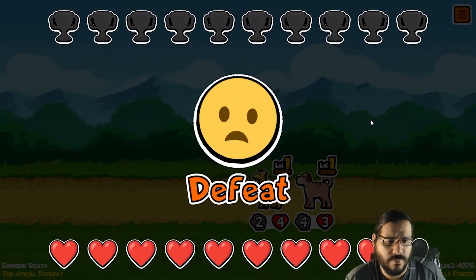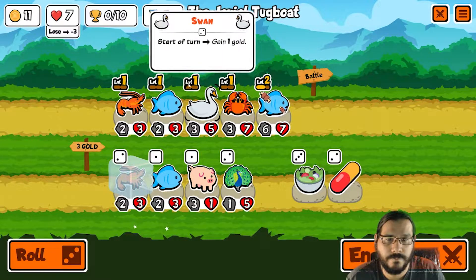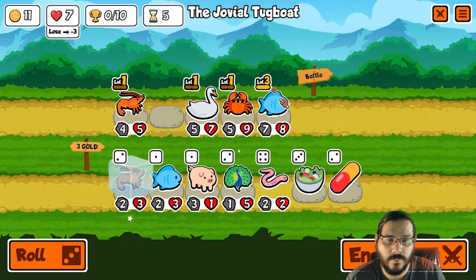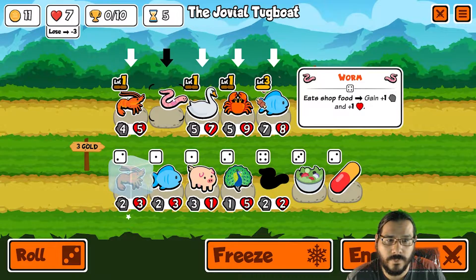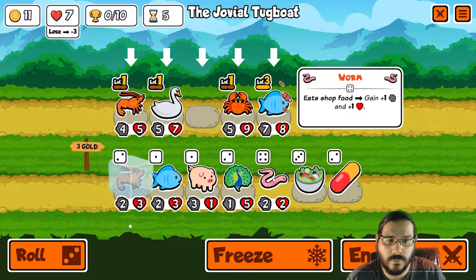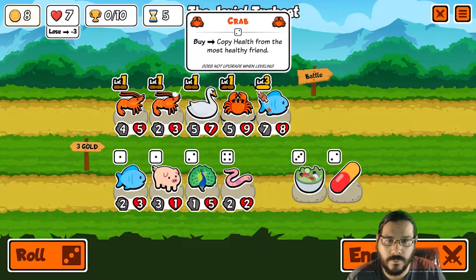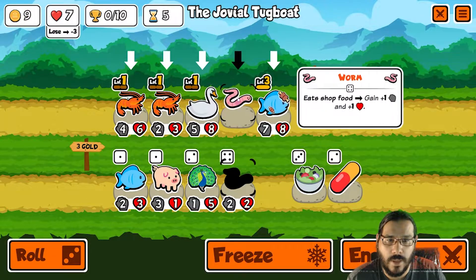That dodo was super powered up. Wow. Worm, worm — it is an early worm! Let's buy the shrimp, sell the crab, then buy the worm.